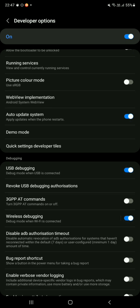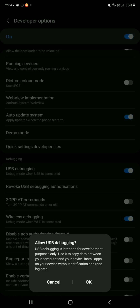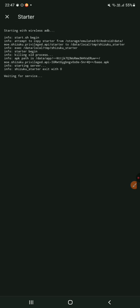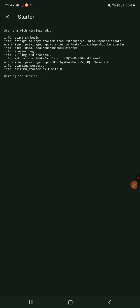If it does not work, you need to turn off the USB debugging and click Allow and it will work. And like that, the Shizuku app is successfully running on your device.